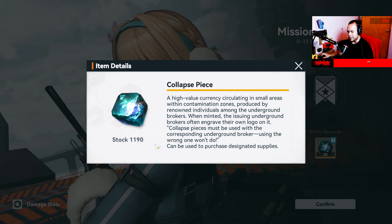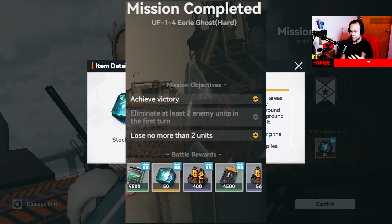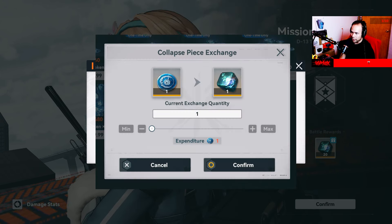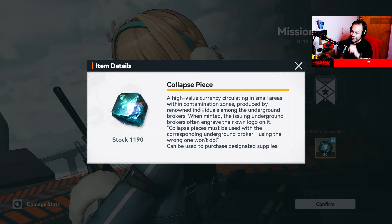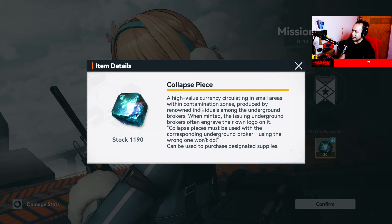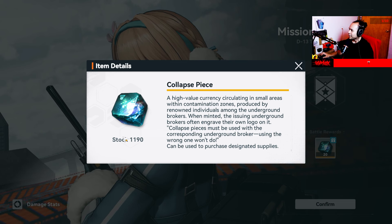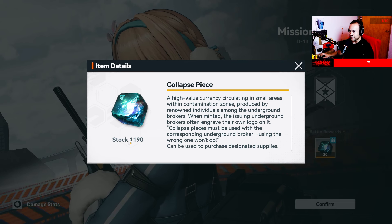This is the main currency of the game — the collapsed pieces, or crystals. You can earn these through different activities as rewards, or you can buy them. I think the game is pretty easy on free-to-play players like me. In two weeks of playing, I collected over 70,000 of these, though I spent some on banners, so I currently have 1,190.